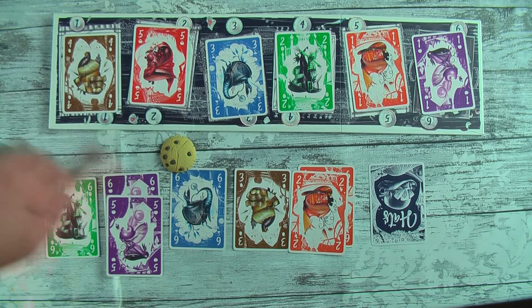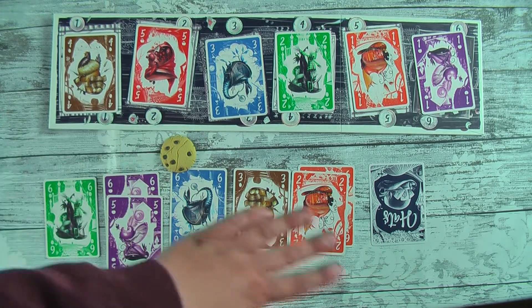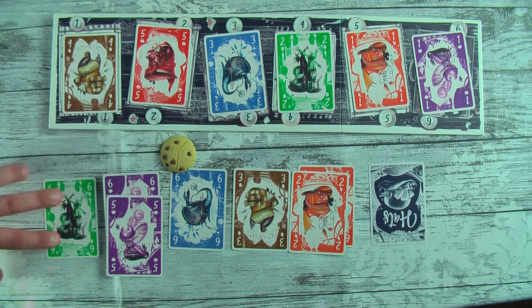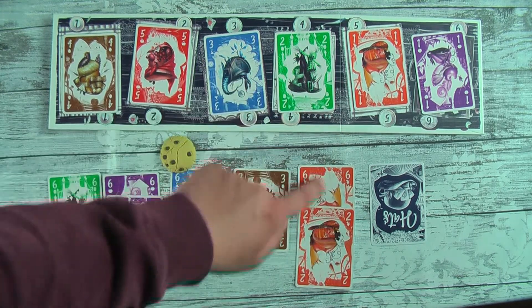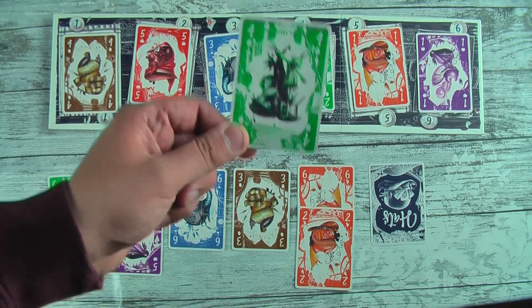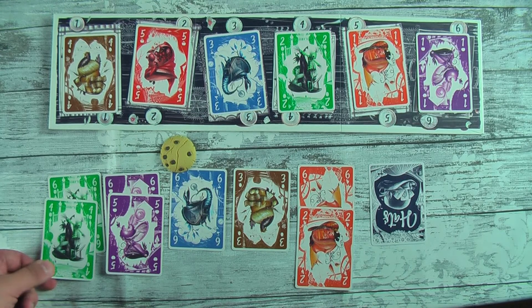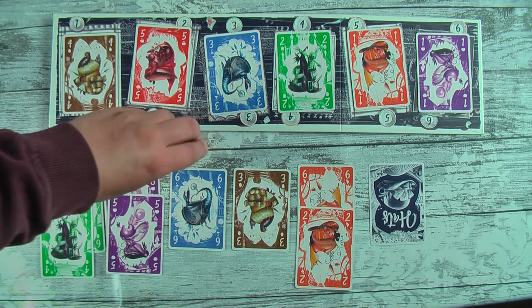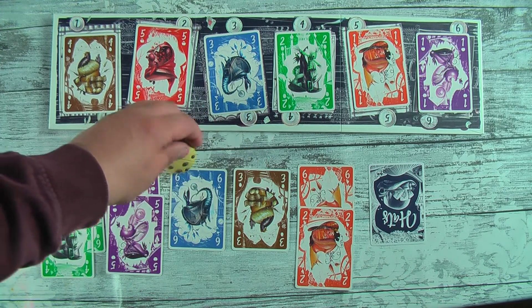Speaking of the end of the game, let's see what we would score here. My brown would score one point, I have no reds, my blue would score three points, my greens would score four points, my oranges I have two of so I score a total of ten, and I score twelve for my purples. The card in my hand is a four so that comes off my six giving me two points. A point for my black hat and five for my cookie. Highest score wins.